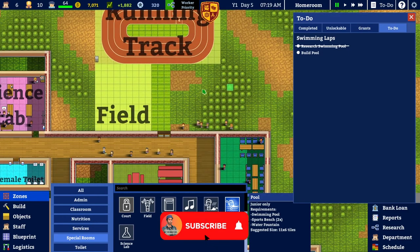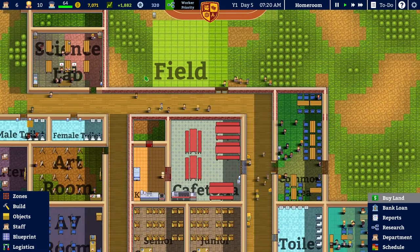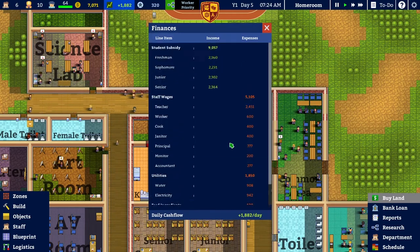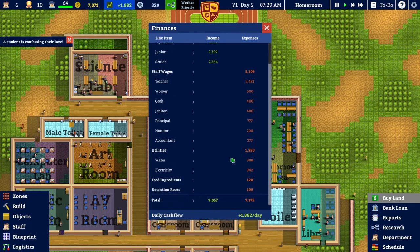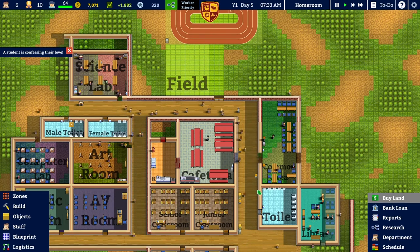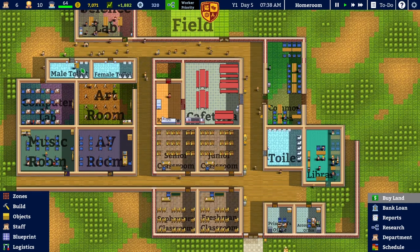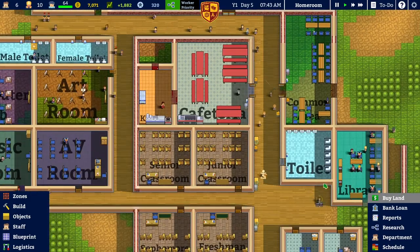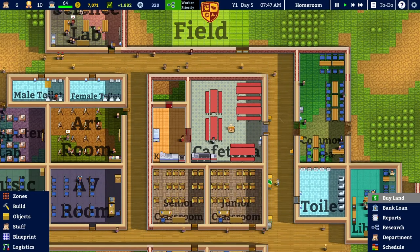I think we've done quite well today. We have established a profitable school. Something else is going up in cost. More love being confessed — but that's what happens when you send people to school. We put more hand sanitizers in, that's what it was of course. We'll repair that wall. I was wrapping this episode up — let's stop getting distracted and get on with it.